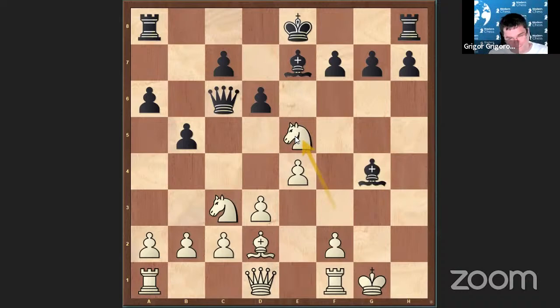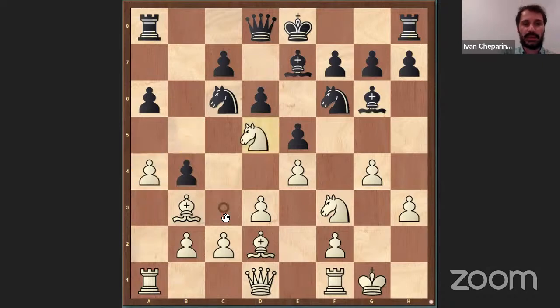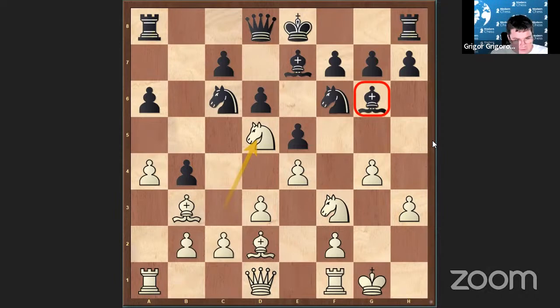And if he plays Bishop G6 here, then the Bishop is extremely bad on G6. We will simply continue with A4, attacking the pawn on B5. Eventually after B4, Knight D5 — in general, this is very, very bad because this Bishop is completely out of the game. H5 is never working; we'll simply go G5 and nothing changes.